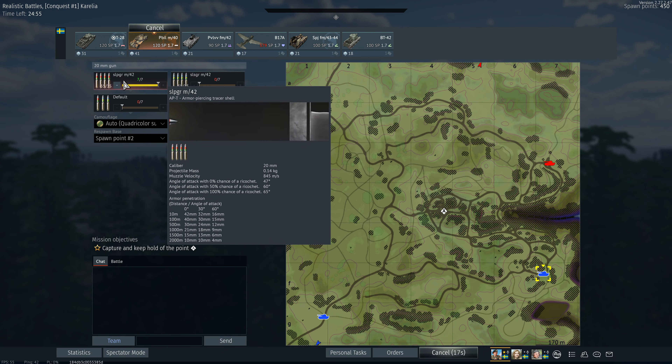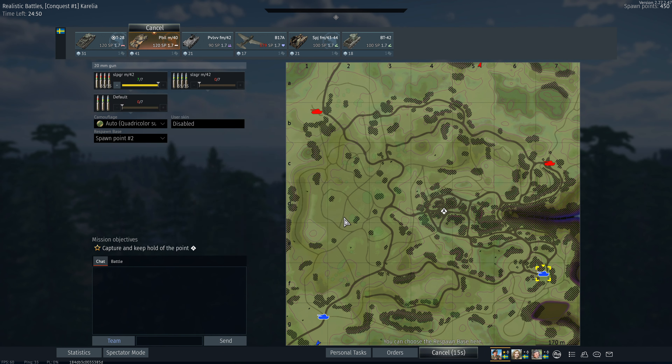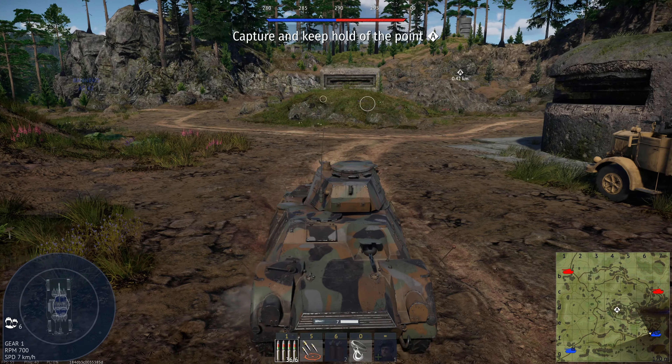Hi guys, Gravlar here. So today I decided to take out the Pbill M40 for a run. I haven't done this vehicle in ages, but it's great fun. Proper Swedish bias. It was a 2021 crafting event vehicle I think. Probably like 40 Gaijin coins on the marketplace now. Isn't worth that if you're going to spend money, but it's great fun if you've got it.